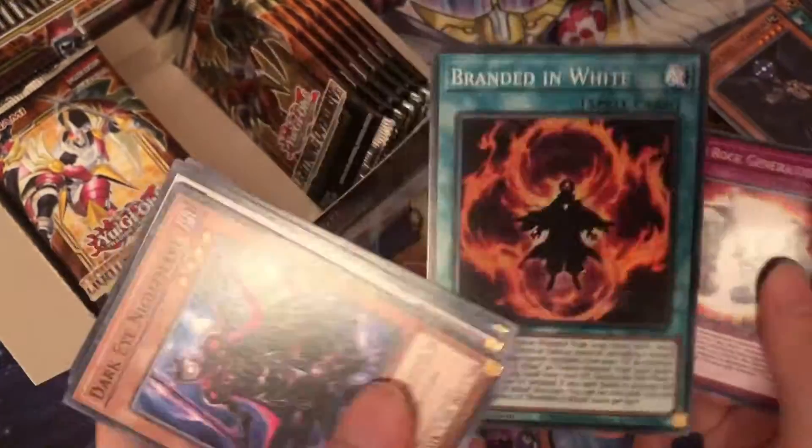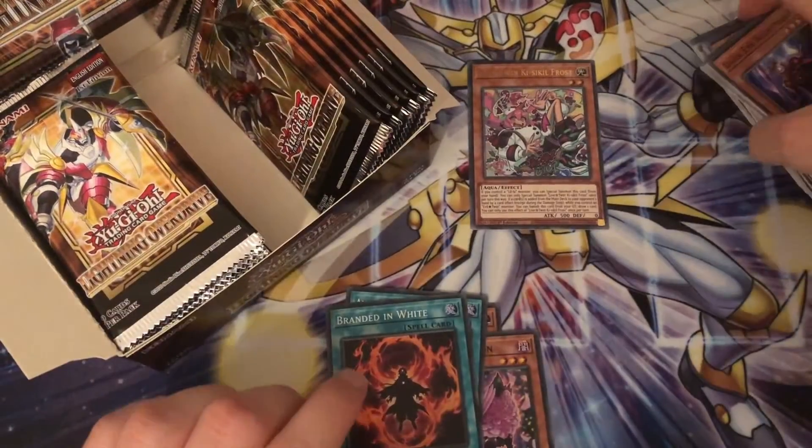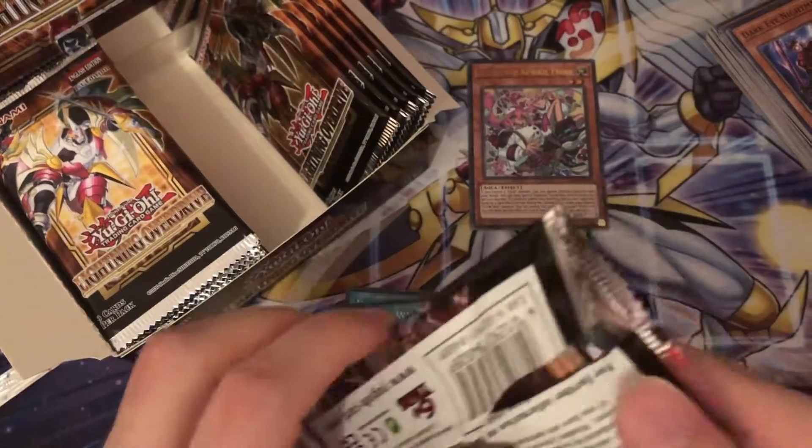Branded in White — oh yeah, I haven't pulled the Larval Synchro yet. Like I said with Larvals in the last video, I would like to build them, but every time I've tried to make them I just can't seem to make it work.